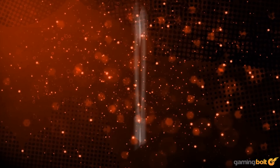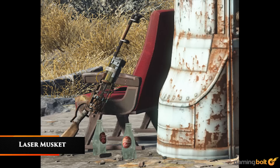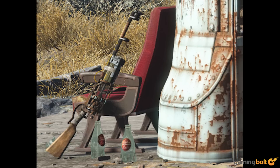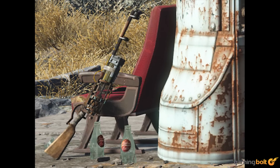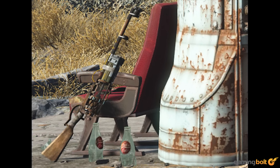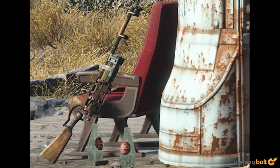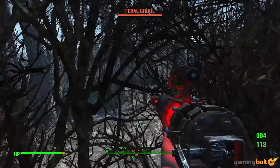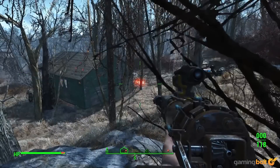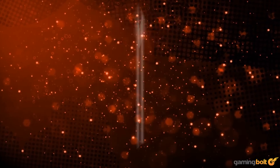Laser Musket. Fallout 3 had a large array of laser weapons, but none were as unique as the laser musket. After each glowing blast is fired, the gun needs to be cranked to ready the next shot. It's incredibly satisfying cranking up the laser and then pumping it into the chest of a ghoul. It can be modded to be even more deadly, but its unique aesthetic and mesmerizing reload only make it more tantalizing.